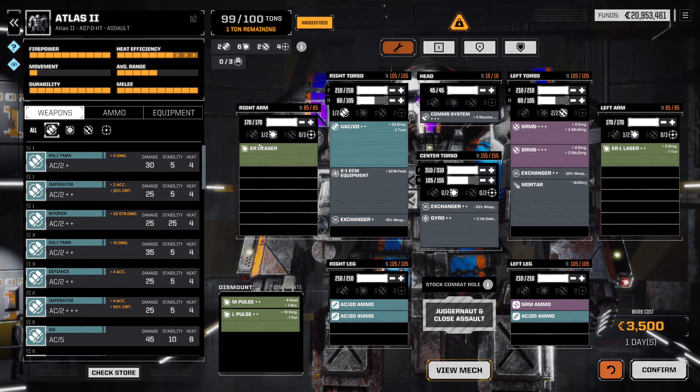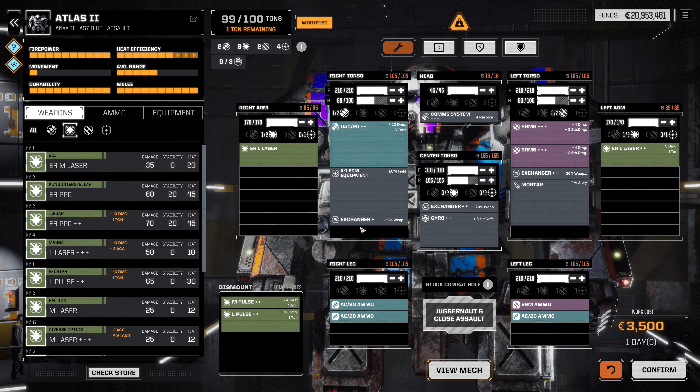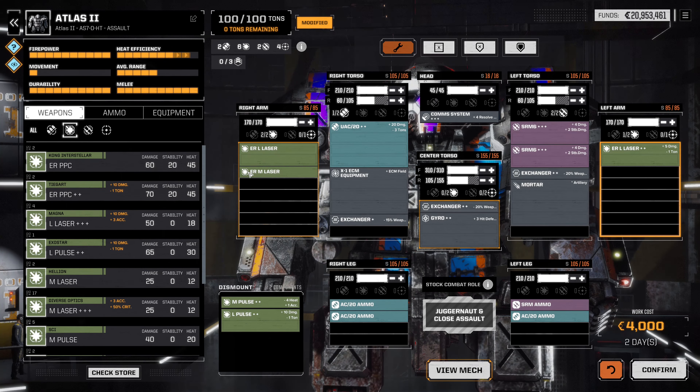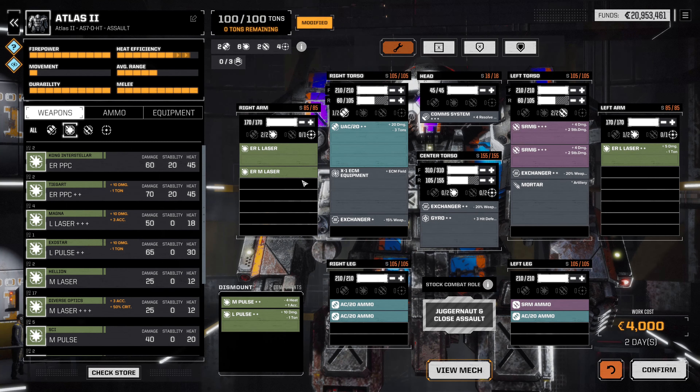We'll have a nice long-distance capability, and I think the ER Medium Laser probably makes a little sense too. Let's see how we're doing heat-wise — only a total of 17, which is good enough. Realistically, we've got good SRMs for close range and the Autocannon 20. We're just more or less trying to play around with the mortar, so we may be reducing our average range, but it should be a bit of fun. We're also now more heat efficient, so all things considered, that's worth it. Let's confirm that.